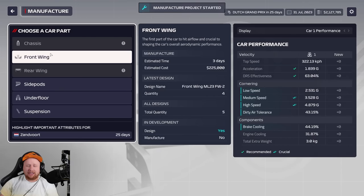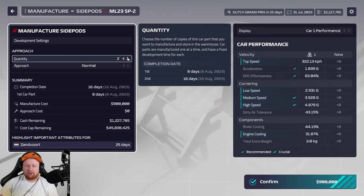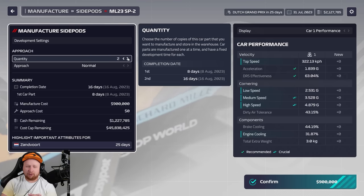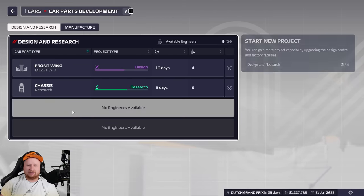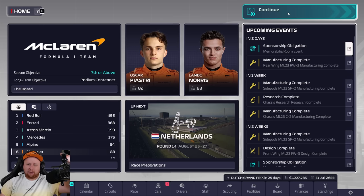We're going to manufacture some chassis and some wings and go from there. Chassis take a long time. We want to do about three of those — that should hopefully see us out to the end of the season, barring any major crashes. 1.6 million just for chassis alone, so you can quickly see how we're going to run out of money. Side pods need some attention — we're down to three, so let's do two. That's the last front wing upgrade of the season, which could be the difference between us fighting for top six positions or podiums.